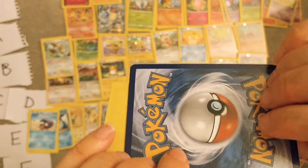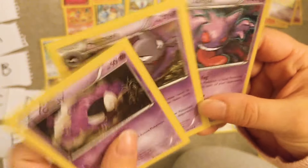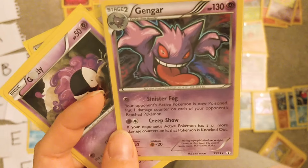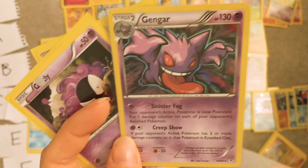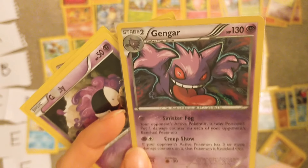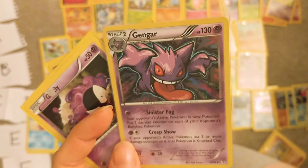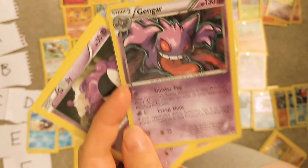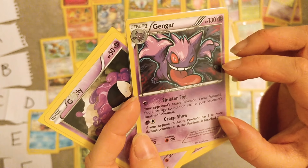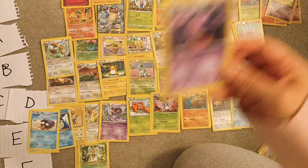Oh, this is in the wrong sleeve — this was in my deck. I used to use this one. Look at that — 'Creep Show': if your opponent's active Pokémon has three or more damage counters on it, this Pokémon is knocked out. I think I used to use this with Raticate BREAK because Raticate BREAK did something cool — maybe it poisoned — I can't remember. Maybe I'm thinking of the wrong deck but I used to use a deck with Gengar in it. This is a really cool Pokémon, honestly — this is going to be A tier.